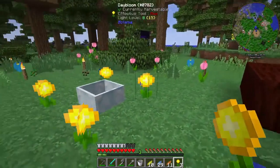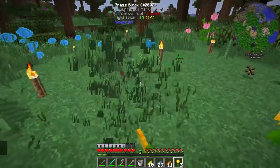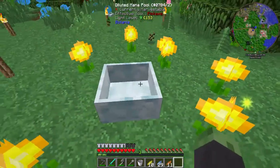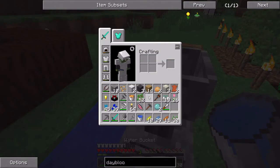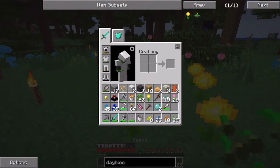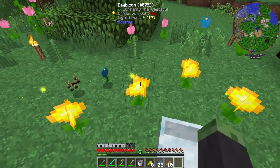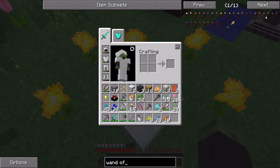We're also going to need to make a mana spreader as well. Do not place these guys side by side — you will get diminishing returns. You're going to want to place them in a grid-like pattern. As you guys can see, everything's all lit up, cool. We're also going to need to make a Wand of the Forest.